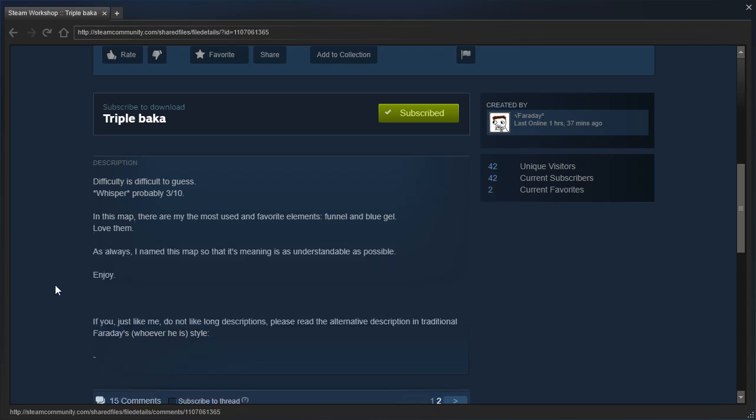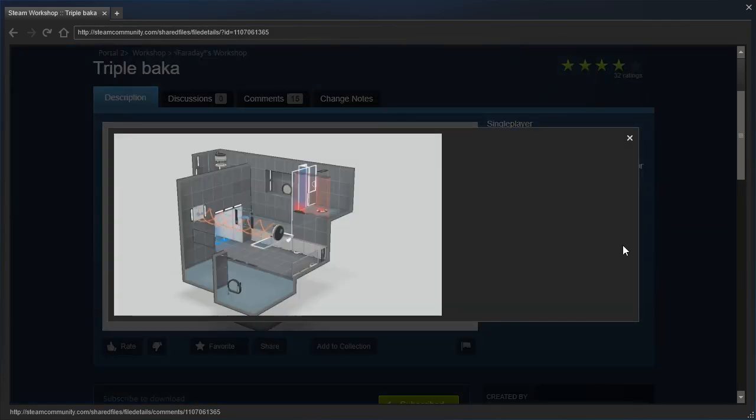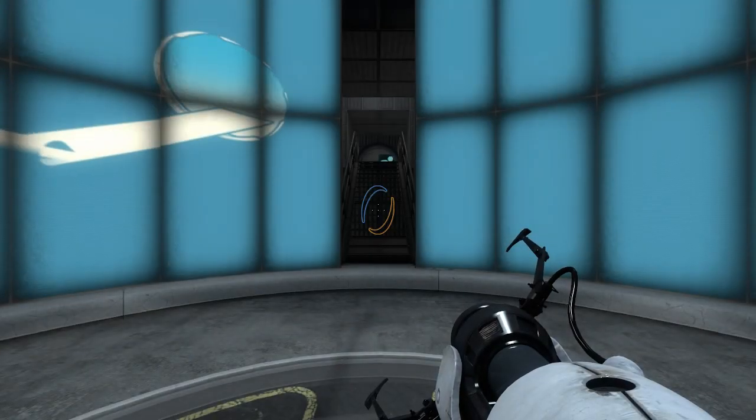As always, I named this map so that its meaning is as understandable as possible. Enjoy. If you, just like me, do not like long descriptions, please read the alternative description in traditional Faraday's — whoever he is — style. And he's got a dash. Yep, I remember when Faraday used to just do dashes. Looks like we got all the things that we were promised. Let's get started, shall we?